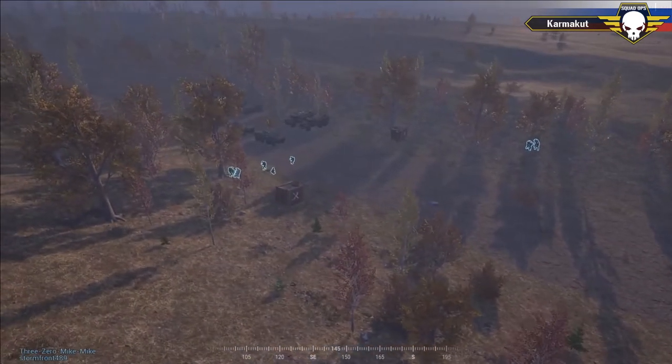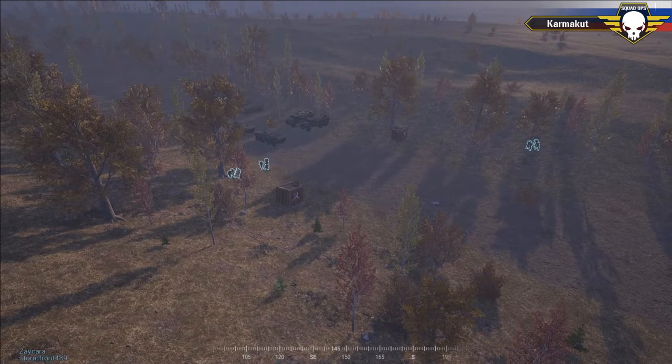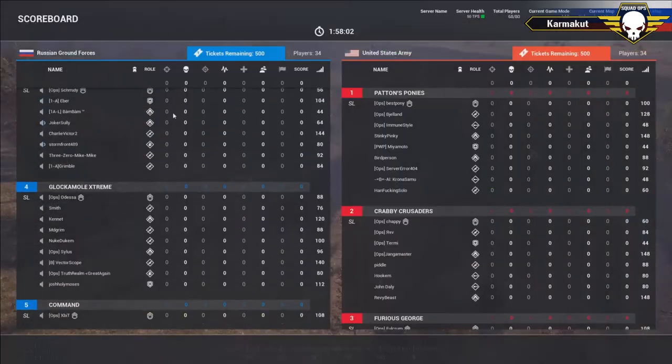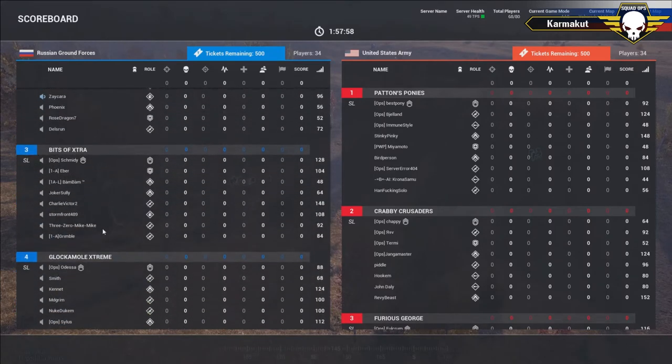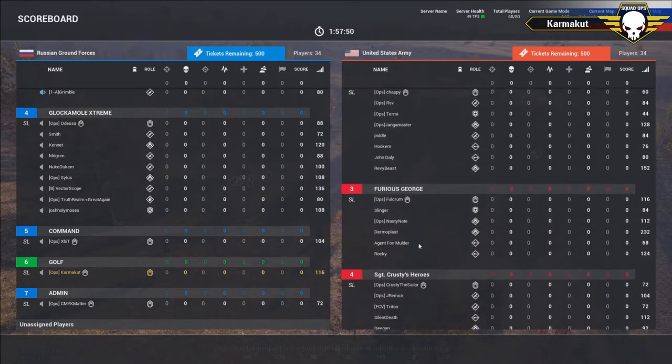Welcome everybody to another round of SquadOps.gg. We just restarted the service to make sure the YouTube streams are working. This is a Wednesday afternoon operation — we're rolling Operation Open Road, a U.S. defense versus Russian mechanized infantry assault. We just swapped sides, so we'll take a look at the squad leaders for this match: leading Squad One is Satan, Squad Two LaRue, Squad Three Schmitty, Squad Four Odessa, and command for the Russians is Expert.